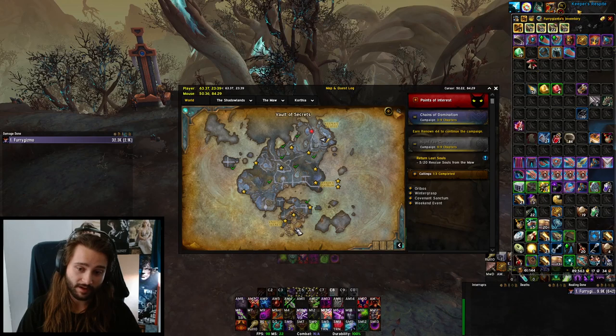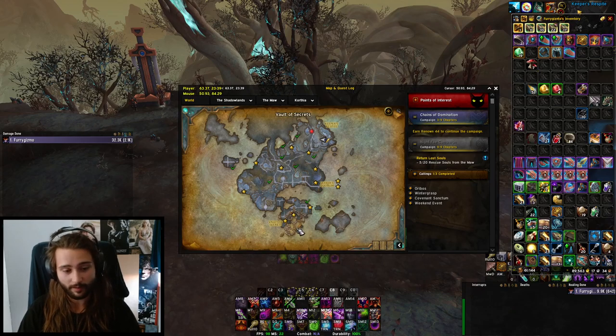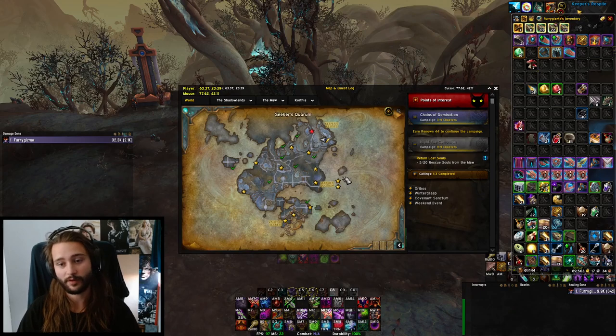One last thing: the Displaced Relic is a rare treasure that spawns just on the edge over by the Vault of Secrets. You'll need to do some jumping to reach it, but it shows up on the map when you get close. It gives 300 Relic Fragments — really valuable, definitely suggest doing that.